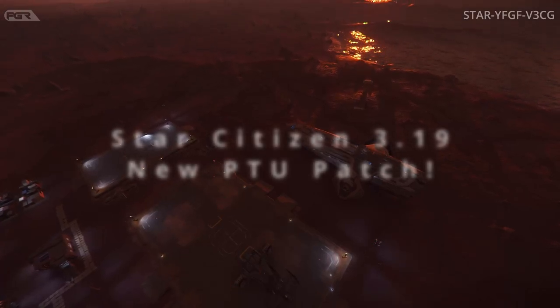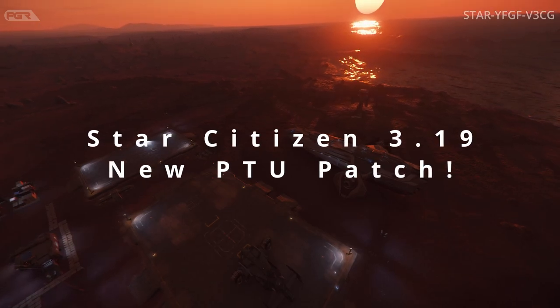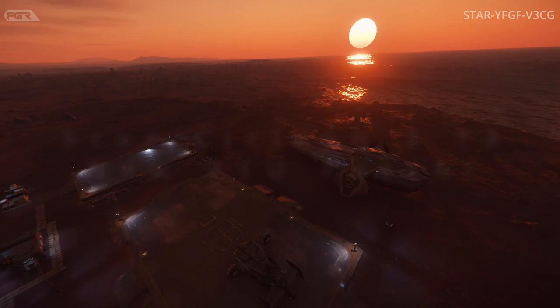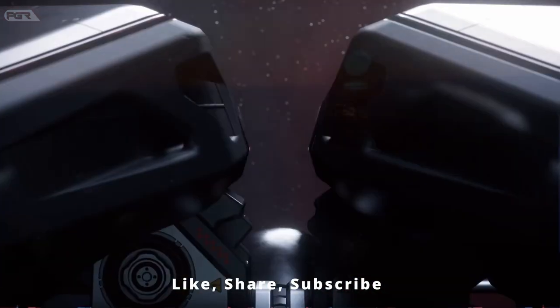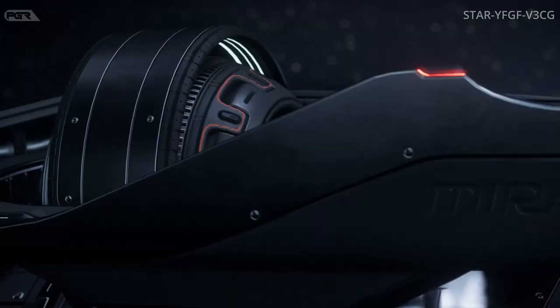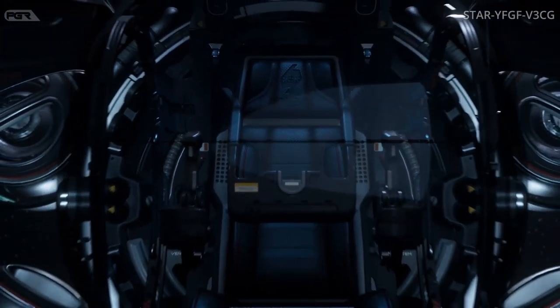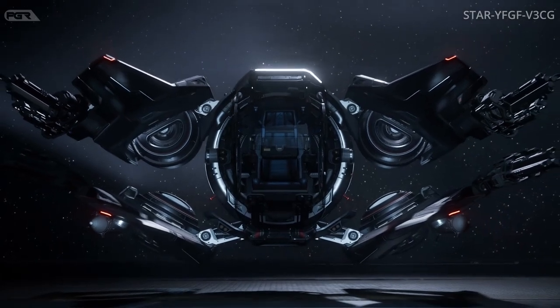A new Star Citizen 3.19 P2 patch just dropped and we're going straight into it. This is for all backers. The very first update regarding location is they re-added the Arbor S1 and S2 mining head variants to shopping locations. Under gameplay, there is a balance pass for ship weapons and component prices.